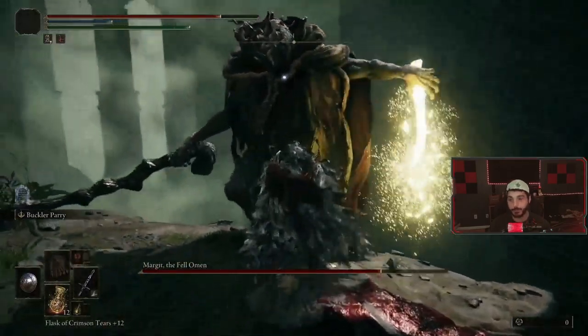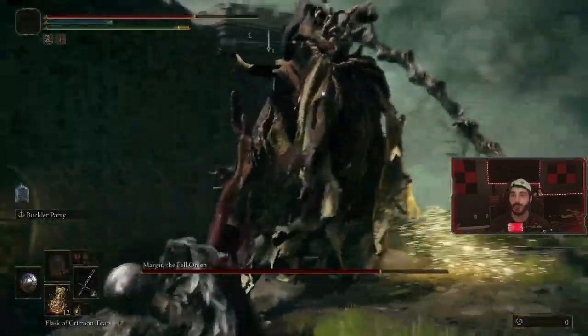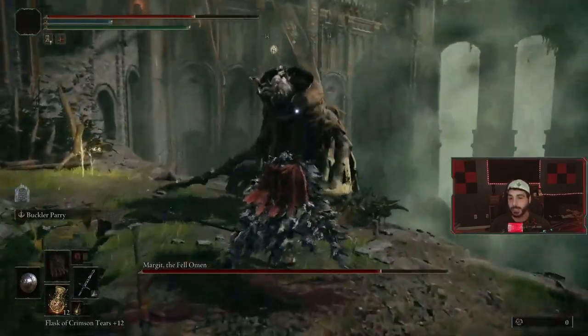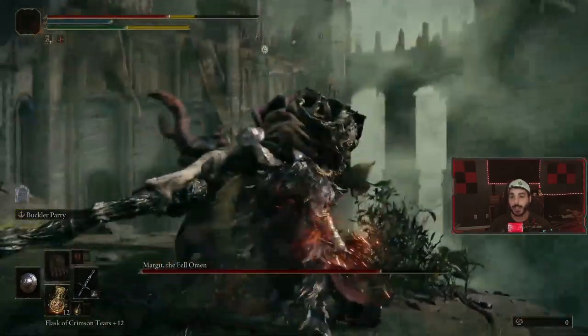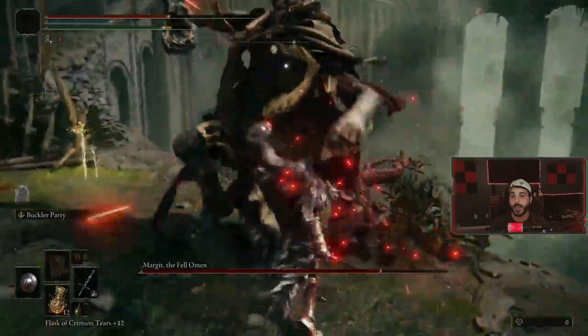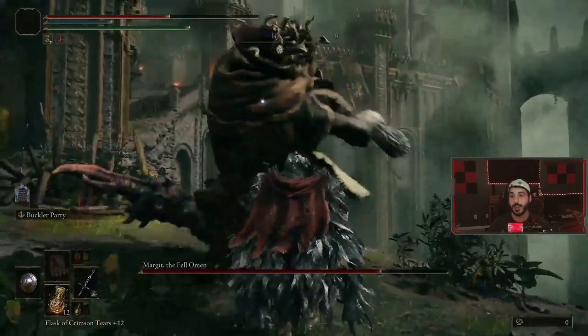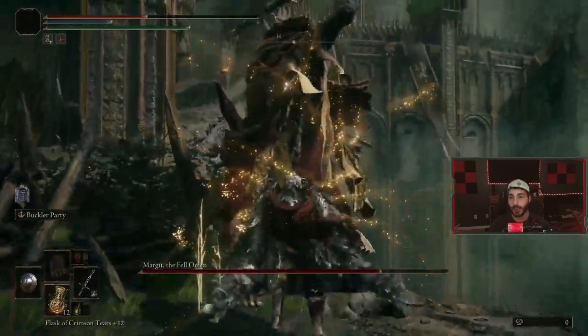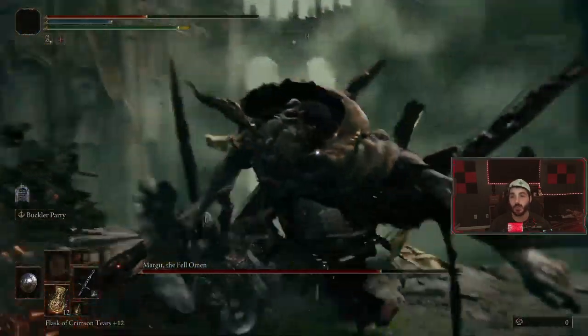Once I learned it and saw that those light attacks were parryable, I tried to go for them as often as I possibly could. You see here I try to parry — these didn't work quite well. Those you've got to dodge out of — it's a heavy attack, something you can't really parry. But that one you can parry. You've got to time them right.